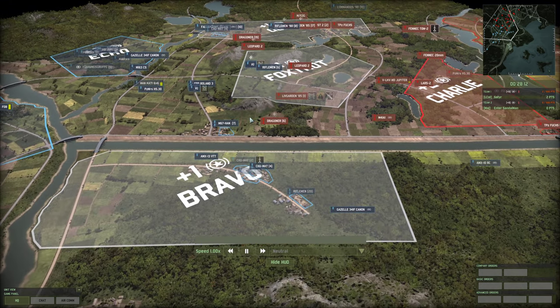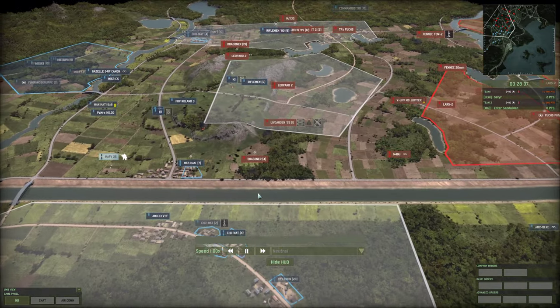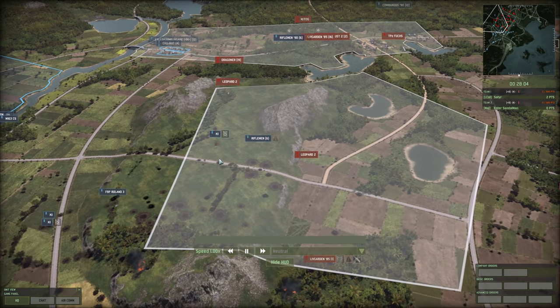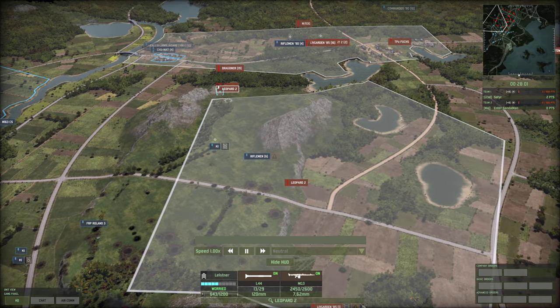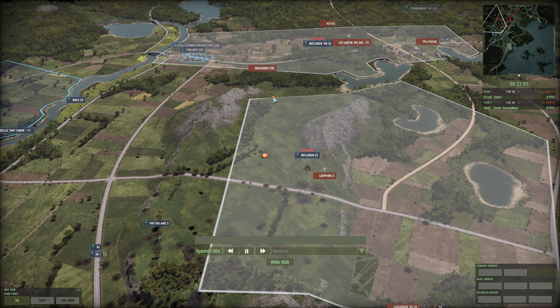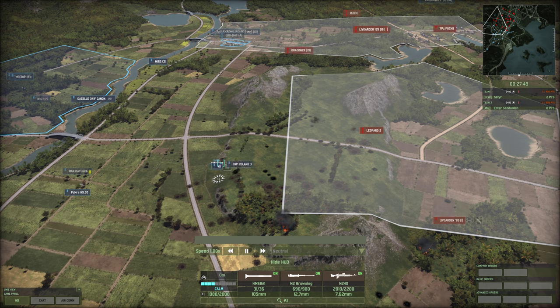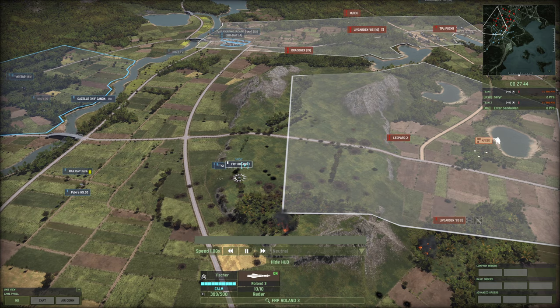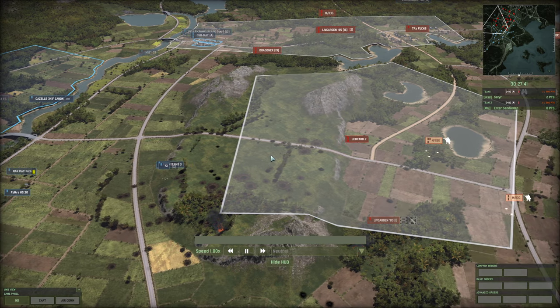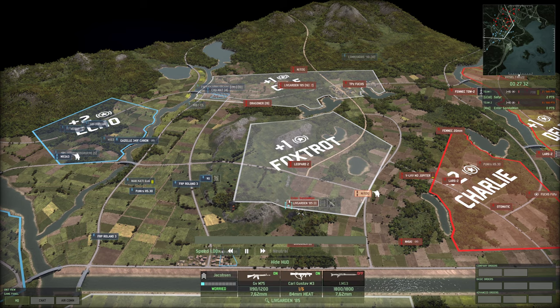The transport has gone down. A Leopard 2 fights a K1 — looks like Sandalman has the tank advantage with an ambush, losing a Leopard but taking out one K1. The other two that retreated have pushed forward again. A Rolling Three is in a risky position — Satyr decides to pull that one back, a good choice. Foxtrot looked so strong and now there's absolutely nothing there whatsoever.